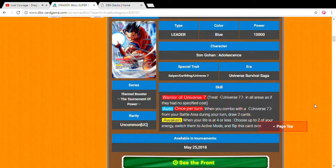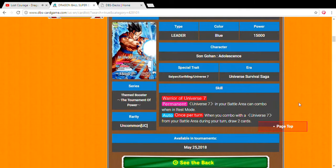When you awaken, it's always just tap two of your energies and switch them — fair and balanced, just go ahead and draw. For his awaken, Son Gohan Leader of Universe 7 permanent: Universe 7s in your battle area keep attacking in rest mode. That's amazing — you already have your cards attacking and you can just combo with them. Once per turn when you combo with Universe 7 from your battle area during your turn, draw two cards. It's really great, I love it.